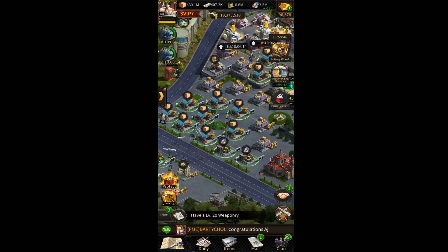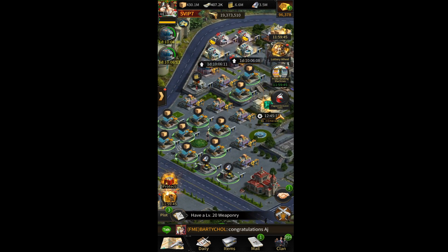After the investment center, upgrade your clubs. Clubs are very important because they give you troop training speed and troop training capacity. All my clubs are already at Elite 1.